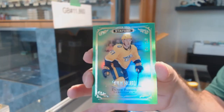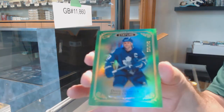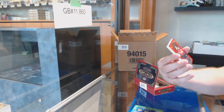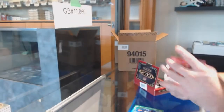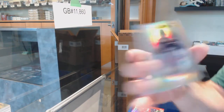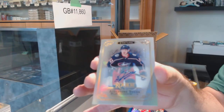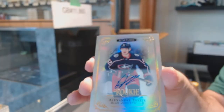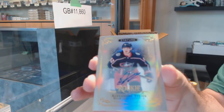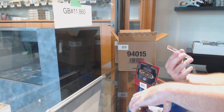For the Nashville Predators numbered to 149, Dante Fabro green. We got another green of Doug Gilmore for the Maple Leafs. For the Panthers numbered to 75, Sorella rookie. For the Blue Jackets numbered to 199, Alexander Texier — this literally might be one of my favorite rookie autos. I'm actually very sad that Matthews and McDavid don't have the luxury of these.